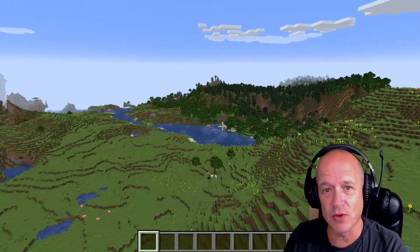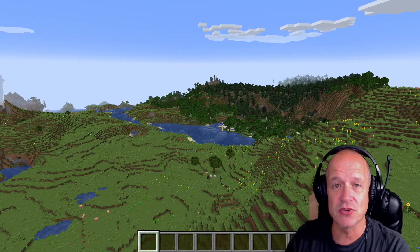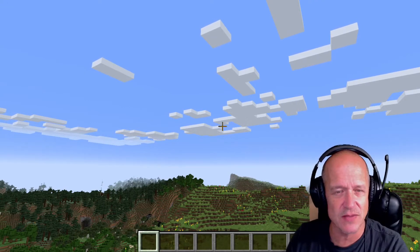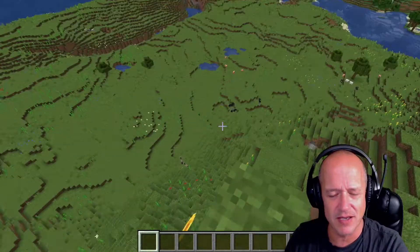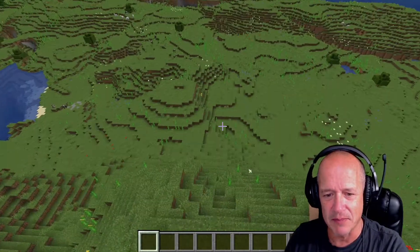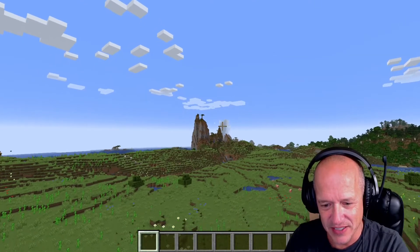This is only 124 blocks high. Currently the tall mountains go up to 260 blocks high, and I believe they moved the clouds from around 128 up to 190 — don't quote me on those exact numbers — but they're moved up so the clouds aren't halfway up the mountains anymore, which is nice. That looks like some tall stuff right over there. Let's head that way.